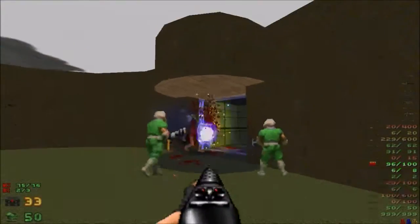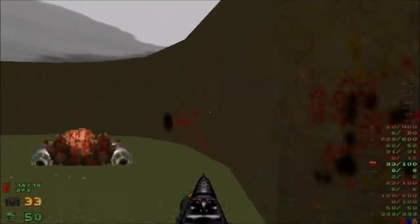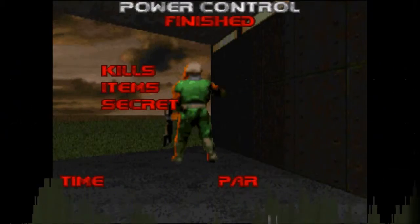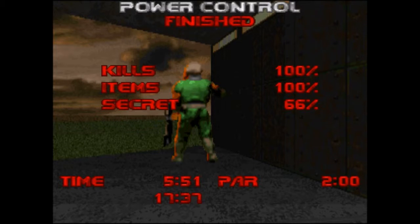Okay so we're at the exit — I need to get this guy and check his weapon. I'm going to check around the room to see if there's any secrets; usually I don't find them all. Okay, I'm out of here! Yes, this was Power Control — it was Map 3 on TNT. If you enjoyed this, come back for more. Have a good one!